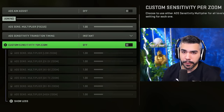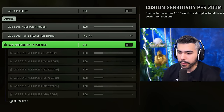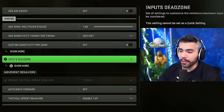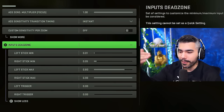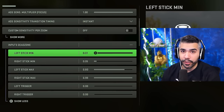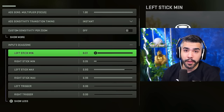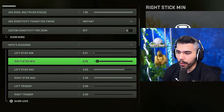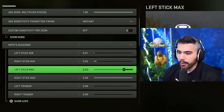Sensitivity multiplayer: 1.0 at 80 sens. Sensitivity transition timing: instant — you want this on instant. Custom sensitivity: I don't like messing with this as it affects my aim, so I leave it off. For the input dead zone, hit 'show more' — there's a huge list. A lot of it will be high initially, which could be why your aim or movement feels off. Left stick minimum: 0.01 for best reaction time. Right stick minimum: default, usually 0.05.